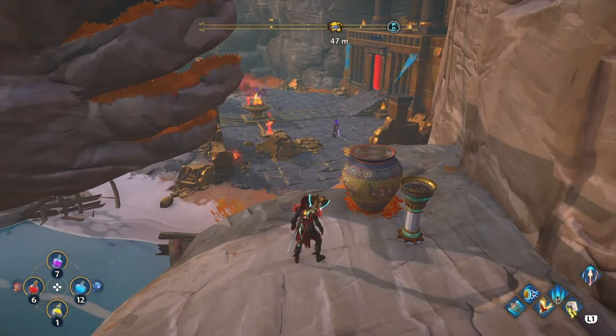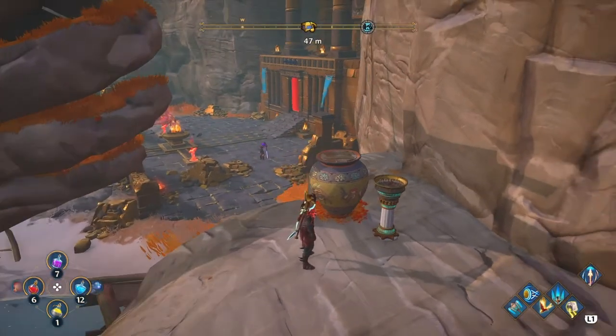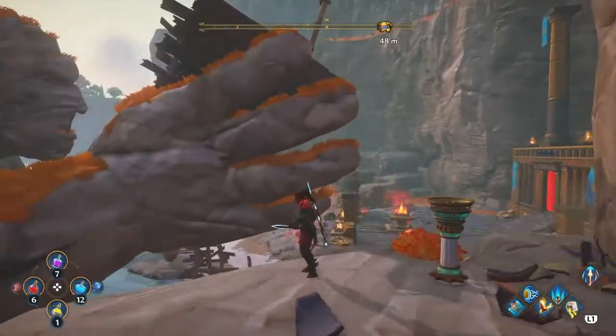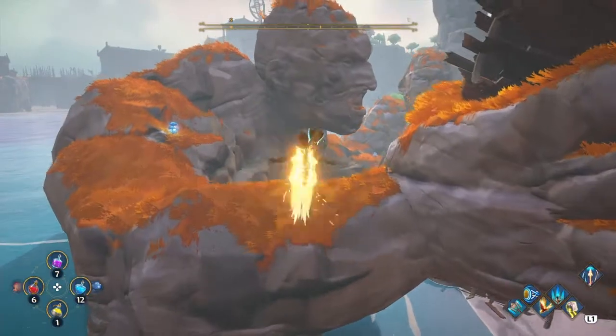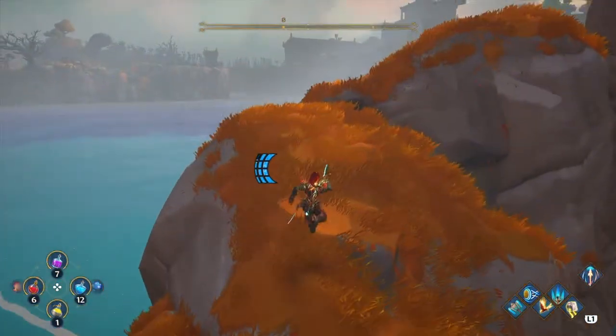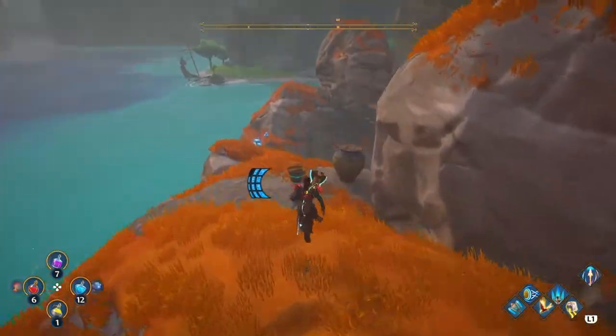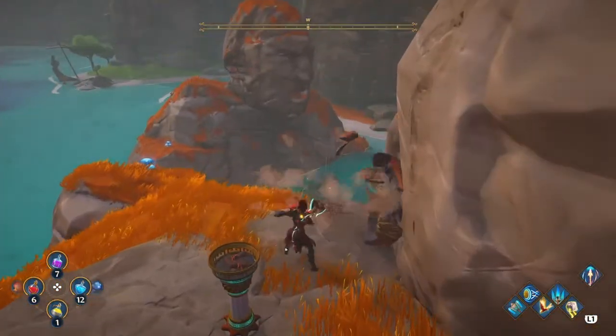For this small lyre, what you're going to want to do is kind of set yourself up, take out the enemies, and also break these pots in front of this torch — there's one here. Then fly over to this stone giant, come over to the back side, and break this.